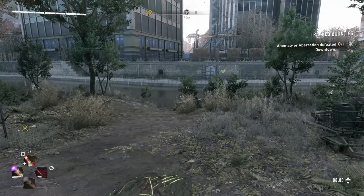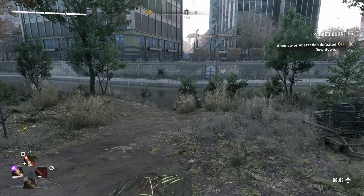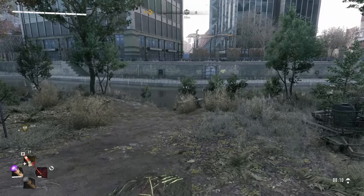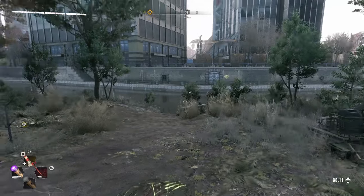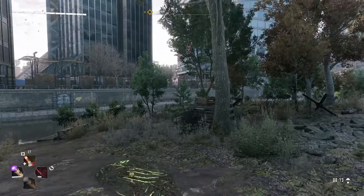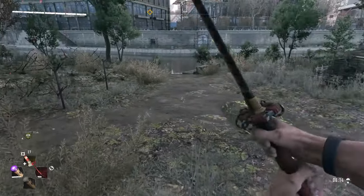Hello and welcome. In Dying Light, Bounties for Pilgrim Outpost today, I want to show you how to efficiently get a bounty called Spike Slaughter Star. The bounty requires you to impale 50 infected enemies.